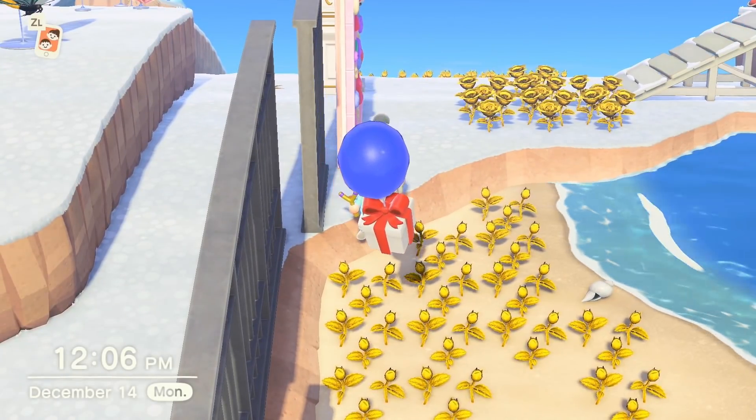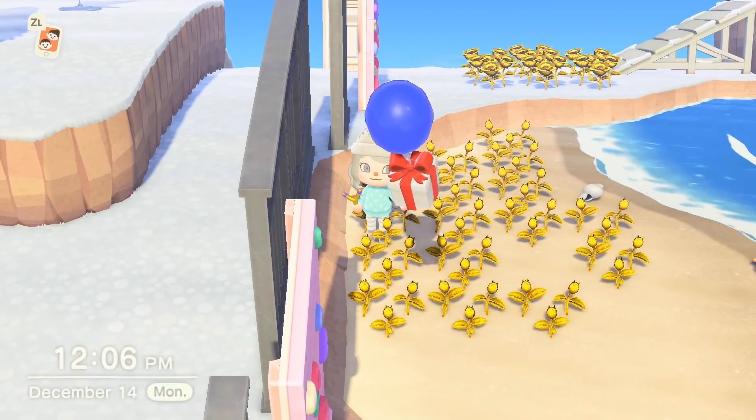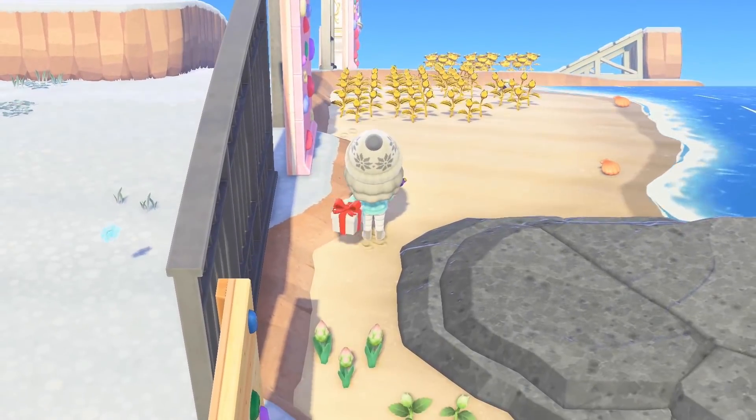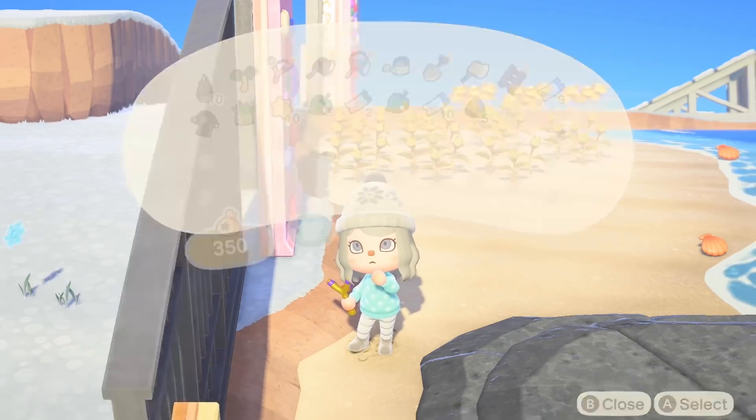You also have the option to walk along the wall and pop any balloons that run into the wall. You don't necessarily have to wait for the balloons to come down to the bottom of the beach. If you catch them flying and they're trapped by the wall, feel free to pop them right then and there.